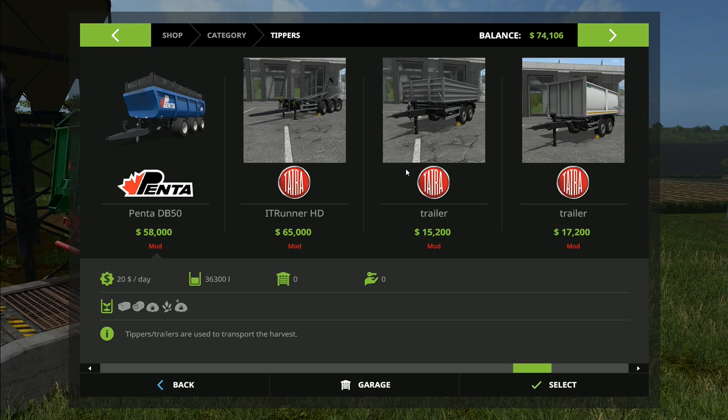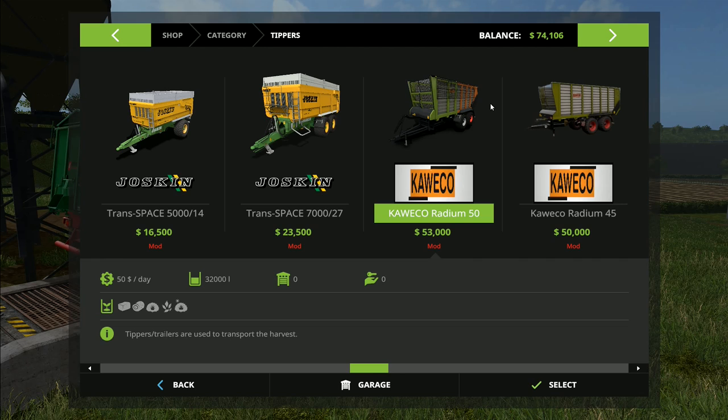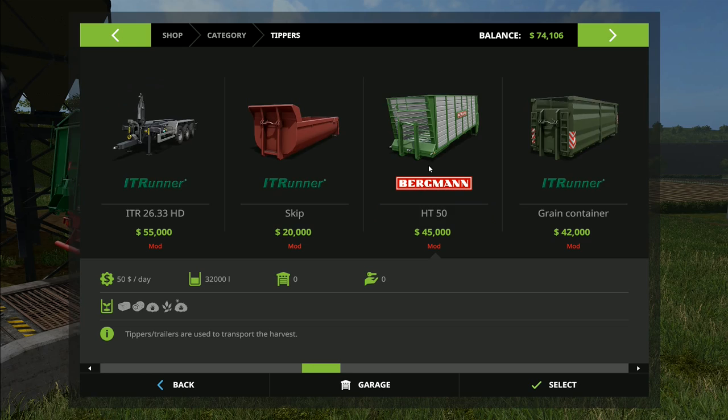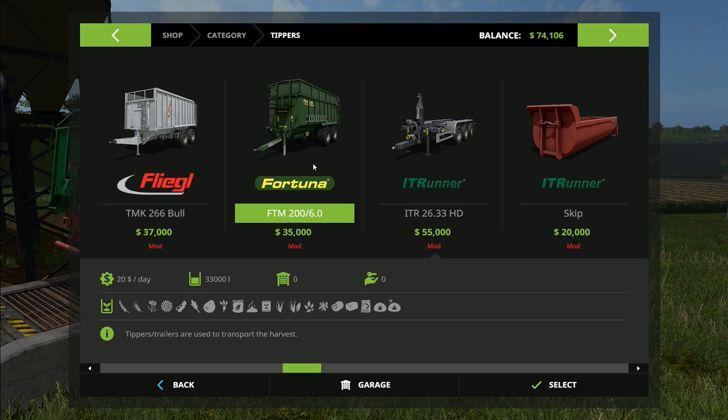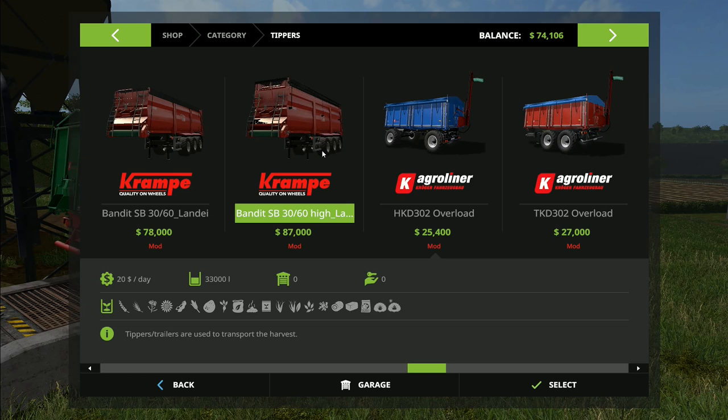This surprised me - the very first day of voting the Cowaco came out on top, and I did think it would win because of the opening and closing doors on the top. However it didn't, because the next two consecutive days the one that won was the Fortuna FTM 200. Someone did say they had a few issues with it, but I've only had one person report issues - it's a 33,000 liter trailer.